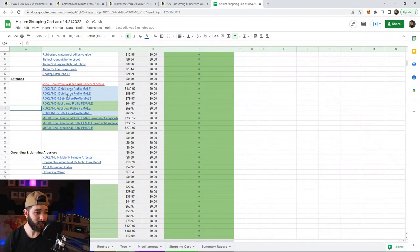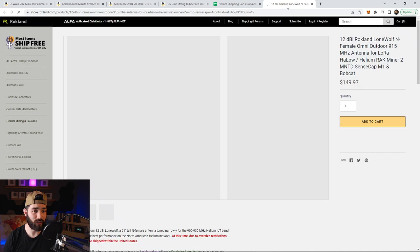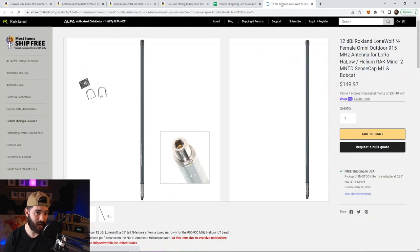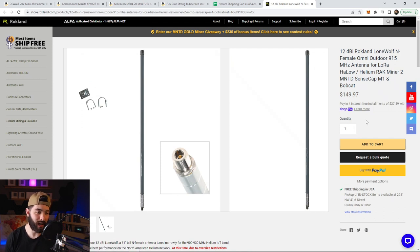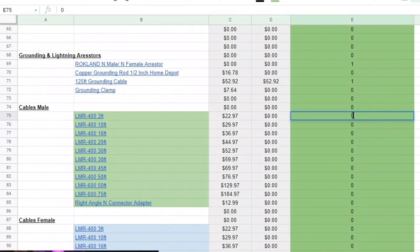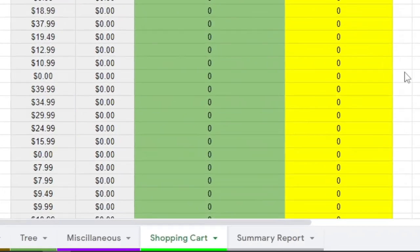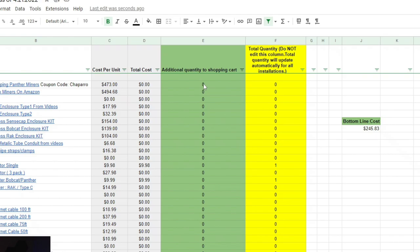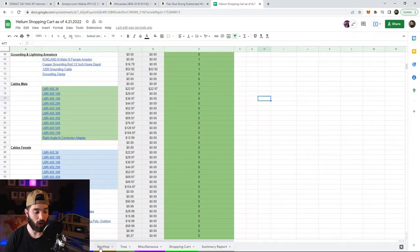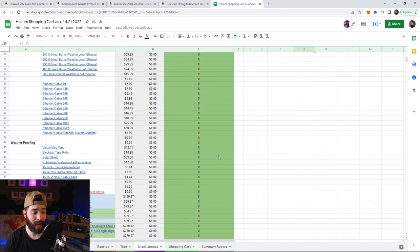This is all designed so that should you want a 12 dBi antenna, just click on the link and it takes you directly there. Insert the quantity at the very end of the whole process. I'll fill in one antenna and one lightning arrestor, and for my setups I usually do one three-foot LMR-400 cable. At the end the shopping cart will be updated automatically. You don't have to touch anything unless you want to add something manually.